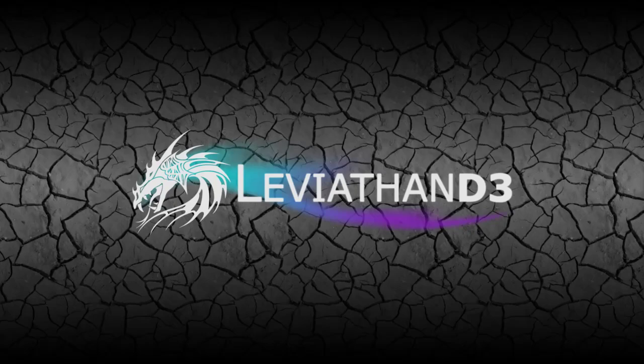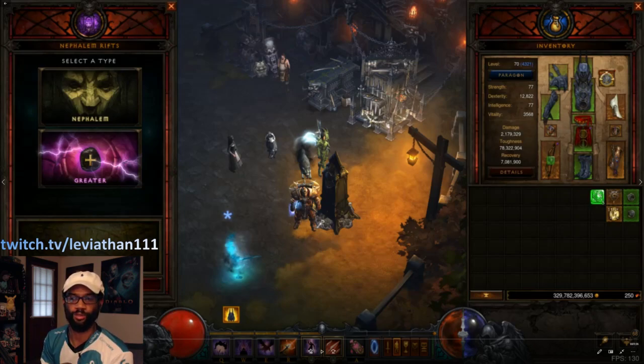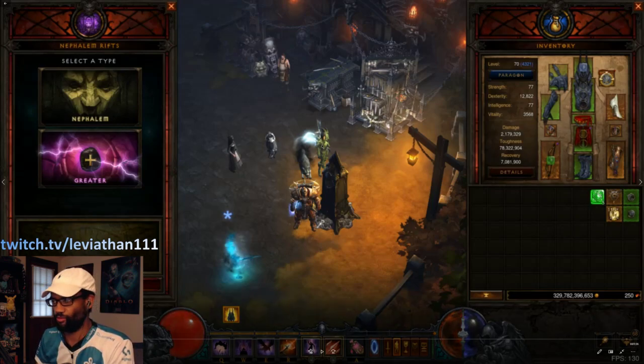Greetings everybody, this is Leviathan here and today I've got a new multishot video for you. It's actually similar to one you've probably already seen if you've been on the channel before. This is a final version of the Unhallowed Essence multishot with Captain Crimson for torment rifts that I tested out on the PTR. The only refinements here are messing with a few different skills and thinking about some of the other passives or items you could slot in.